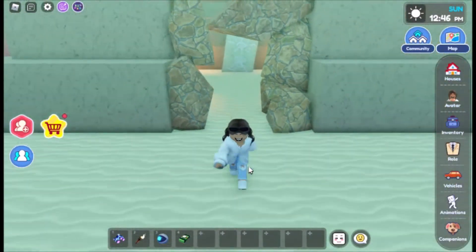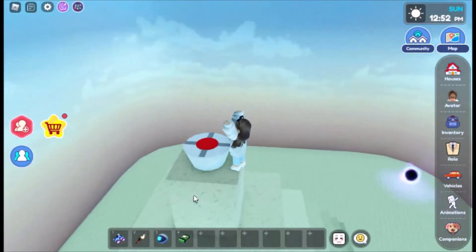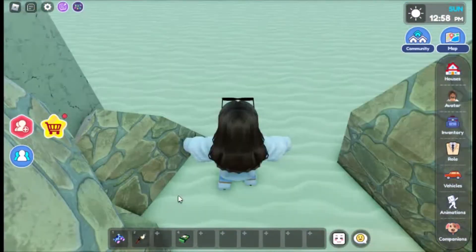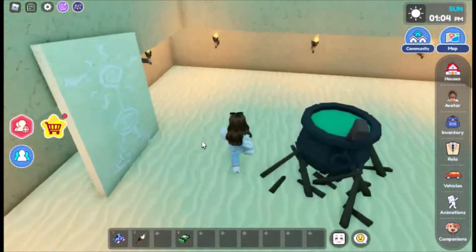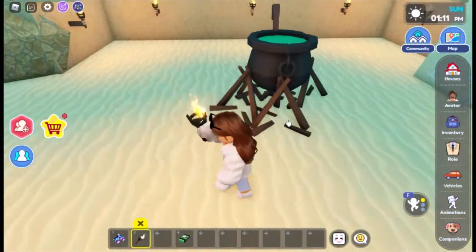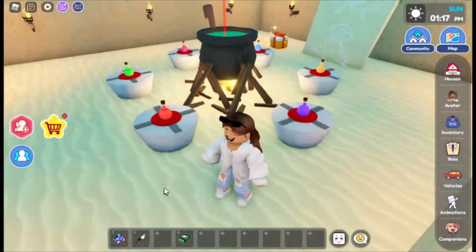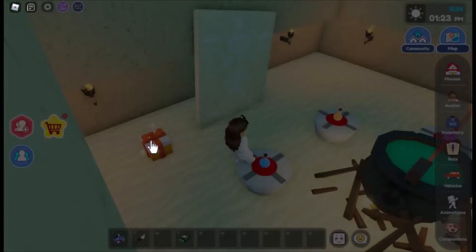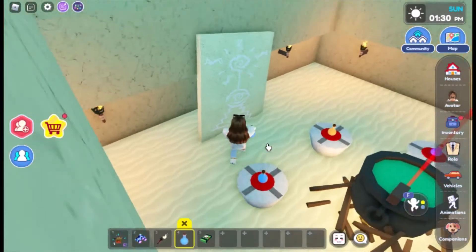Next we have to place the eyeball on top of a dome. Once we do that a cauldron will appear — light it up to reveal all the potions. Let's collect all the potions and try them out.